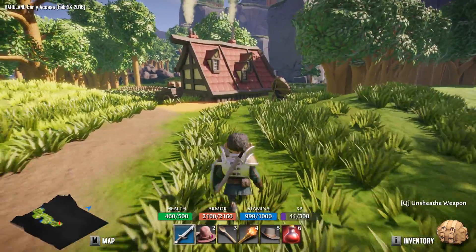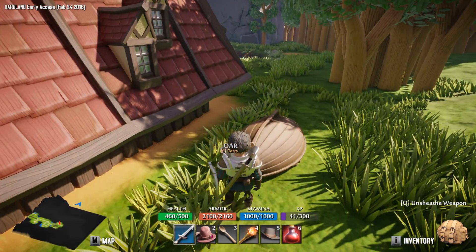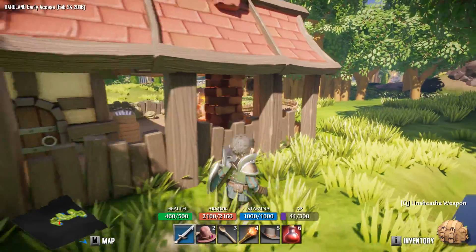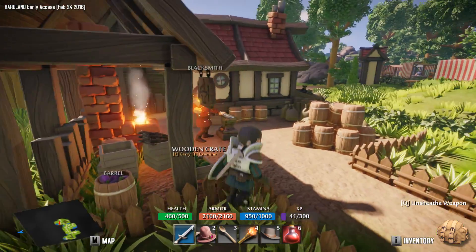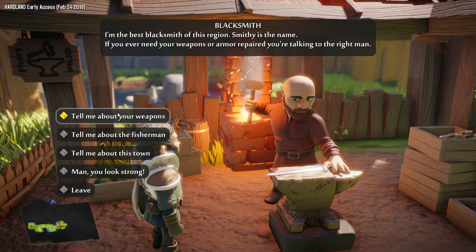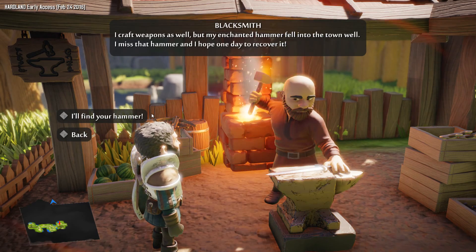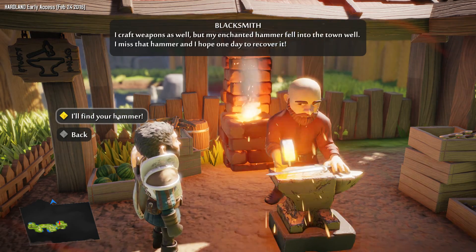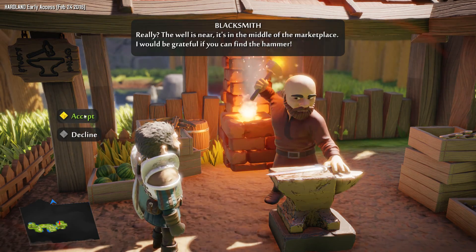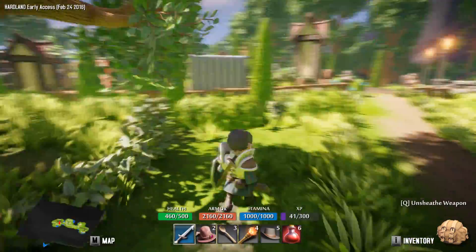Did we just leave the town? I guess we did. I wonder if I can knock this over — yeah, I can. Pick that ore up, I thought maybe we could use it as a weapon. Oh, blacksmith! Sweet. 'Greetings, warrior — the best blacksmith of this region, Smithy is the name. If you ever need your weapons or armor repaired, you're talking to the right man.' 'My enchanted hammer fell into the well, I miss that hammer.' I'll find it — here's finally an actual quest. The well is near, it's in the middle of the marketplace.